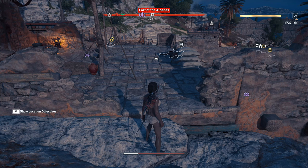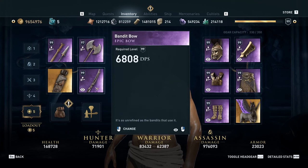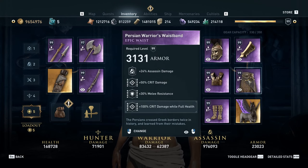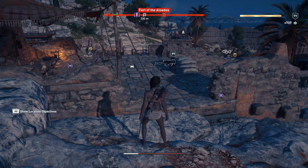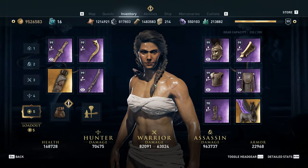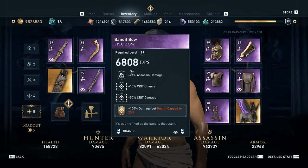First I'll show you the old version of the build. So we have the old setup here. This was when I was still experimenting with how critical damage on fire attacks works, so I thought I needed a fire build. And here is the new build. In the new build we switched from fire to poison.